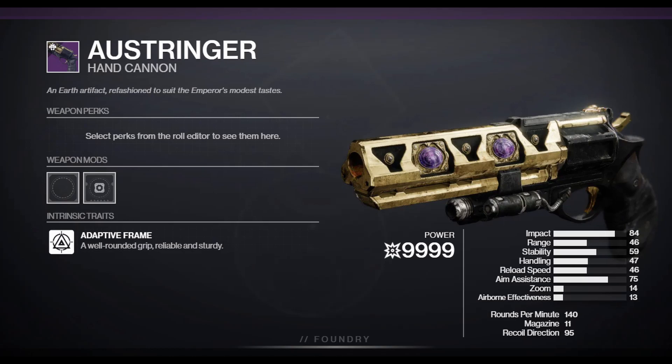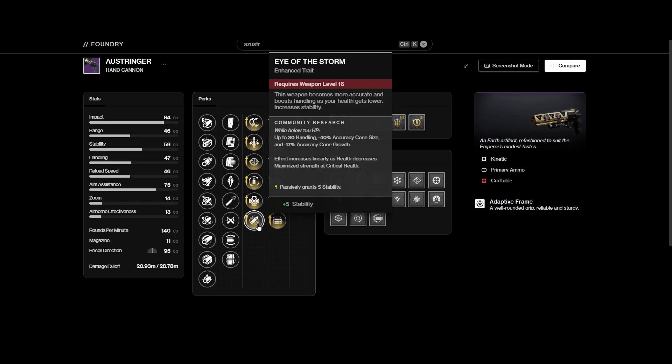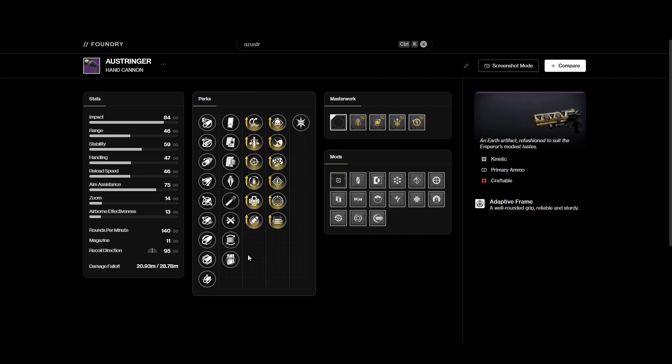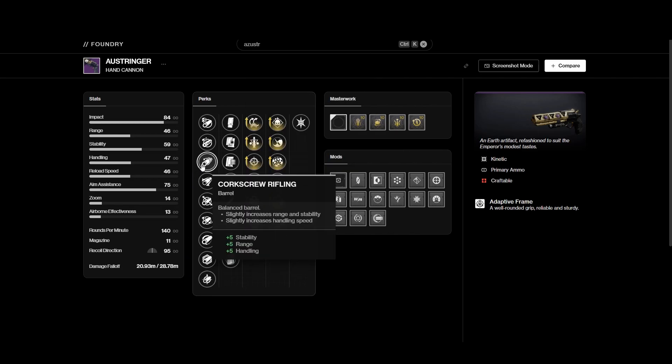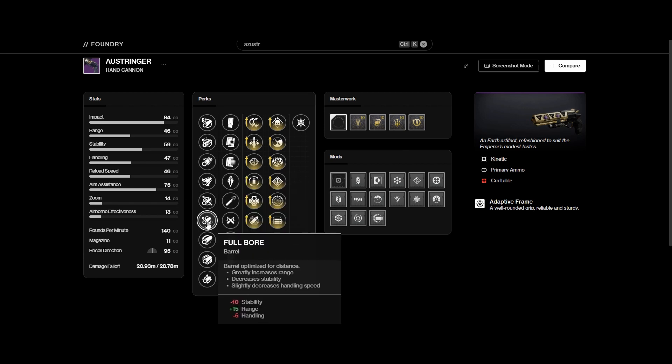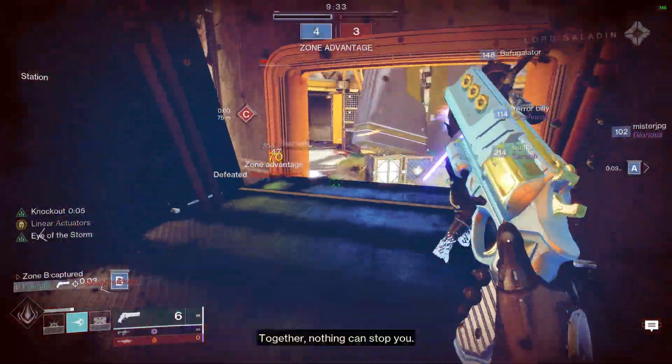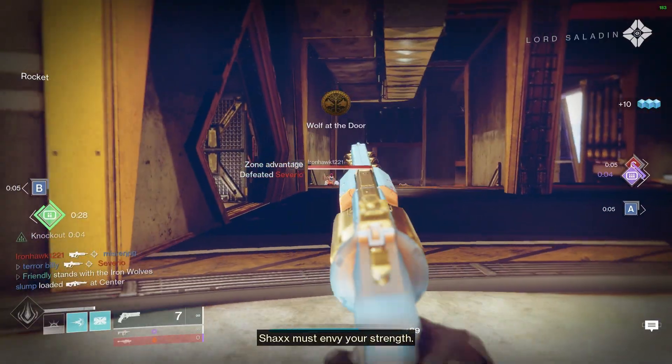PVP: Ostringer — a very competitive 140 hand cannon with S-tier dueling in range perks. Classic Eye of the Storm plus Rangefinder, or swap it out for Opening Shot if you don't like high zoom. Your choice of Ricochet or High Cal rounds, but avoid Full Bore — consider Small Bore or even Corkscrew because you don't want to lose stability. This is a really solid option because you don't have to grind a dungeon like you do for Eyasluna, or go play comp like you do for Rose.